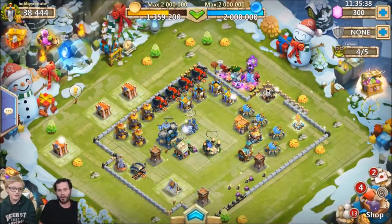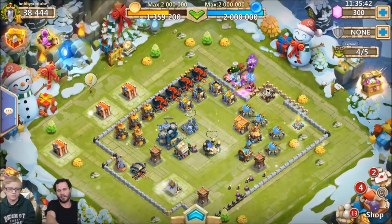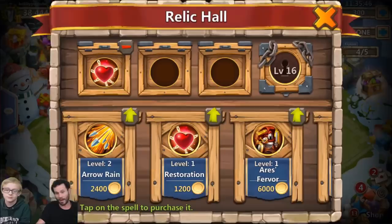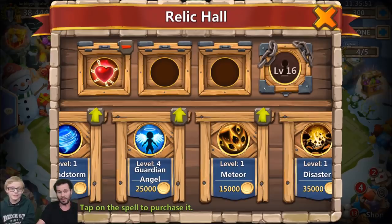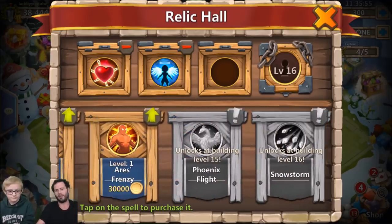JT introduces the relic hall — the book in the UI — as something that could really help with insane dungeons. Bobby has it at level 14. JT emphasizes the spells are very important and asks if Bobby has been using them in insane dungeons. He notes that keeping the relic hall leveled up and having the snowstorm skill is going to really help in dungeons.